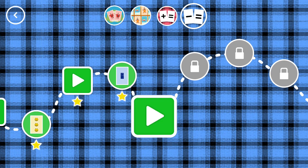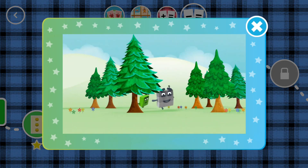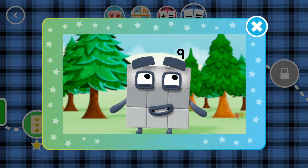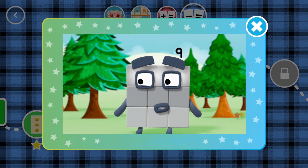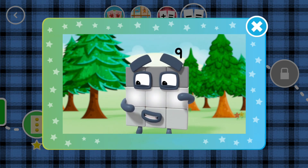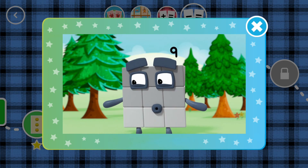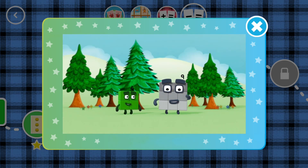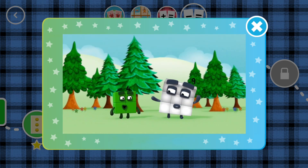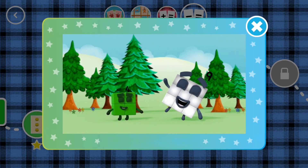You've unlocked a new number! One, two, three — three blocks in my first row. One, two, three — three blocks in my second row. One, two, three — three blocks in my third row. Three rows of three, three rows combine. As you can see, three rows of three make nine.